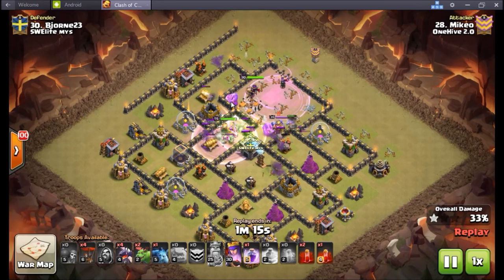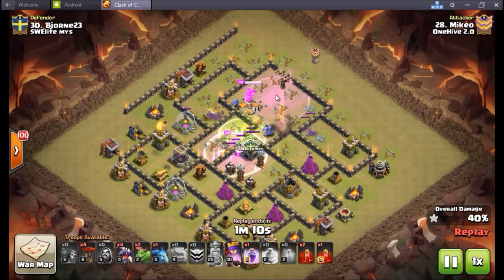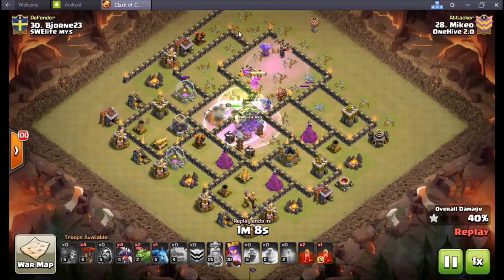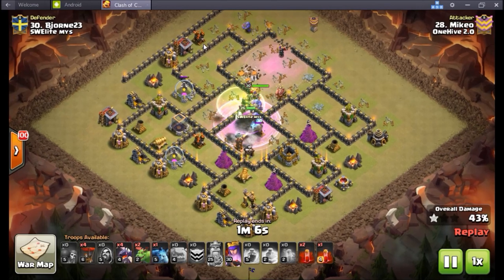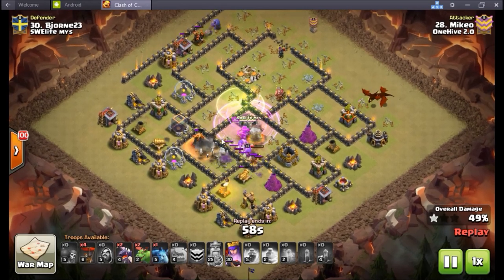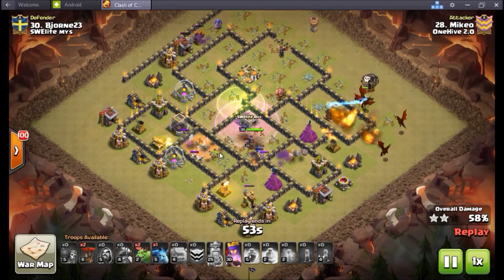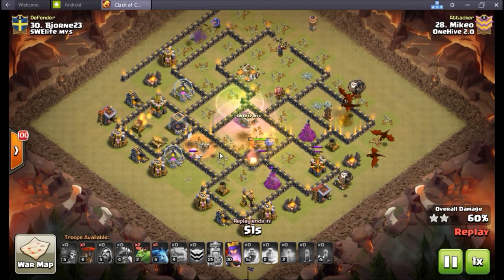That wizard almost was going to go around and get it. The queen does go around — she goes to the clan castle. But regardless, the bowler gets it. Look at the skelly spell go down. Even though it's beside, he waits for the wizard tower to get aggroed onto the stuff in the core, drops the three skelly spells, and they just take out those buildings very, very quickly. You can see the skellies still spawning out of the ground.